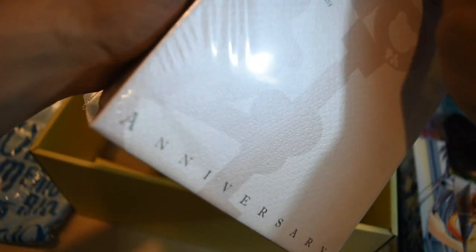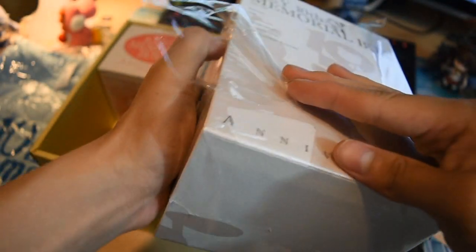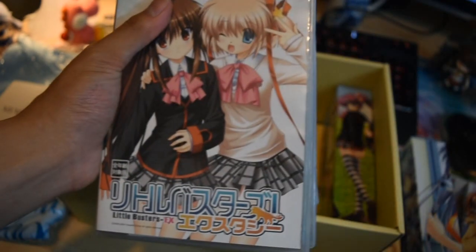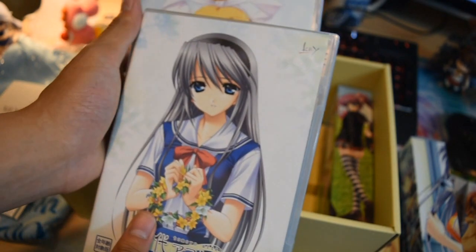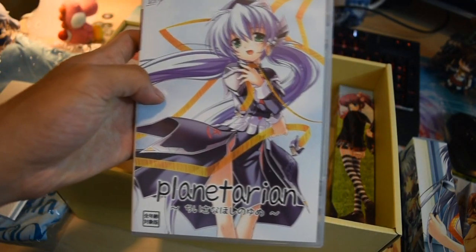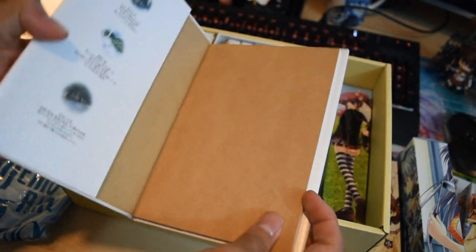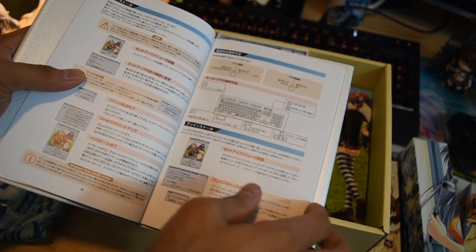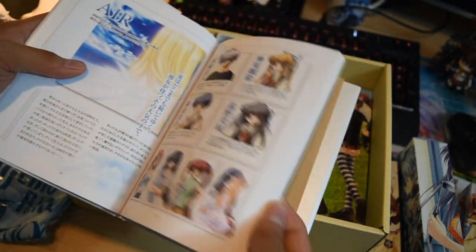Ken back with the worst unboxing experience of a lifetime. If any of you were watching my stream when I got my figures out of the packaging with the bags — oh man, that was horrible. Alright, so we got Kanon, Clannad, Little Busters, Tomoyo After, Air, and finally Planetarian. Let's look at the memorial box introduction — tells you about the game details, like any boring manual.